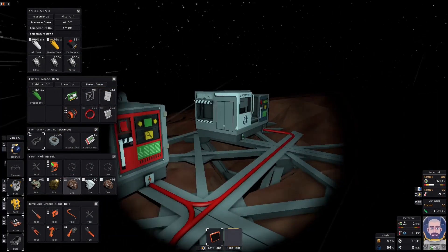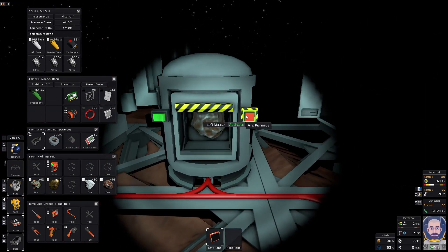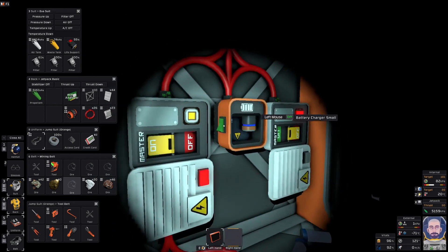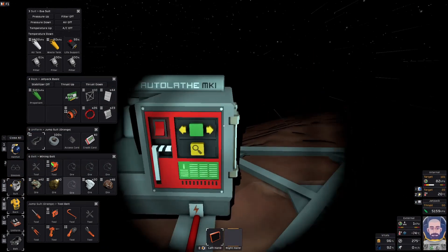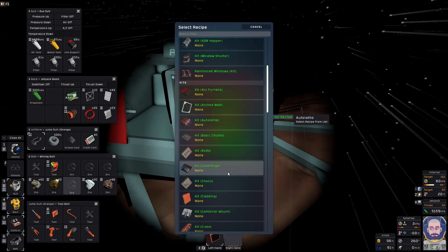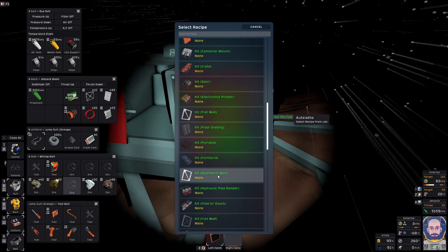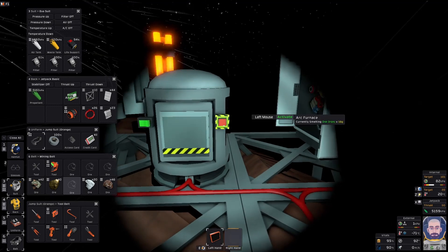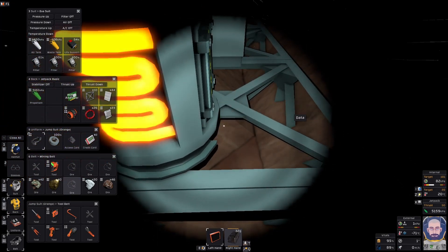I forgot to turn off the arc furnace, so we're now going to smelt, which the batteries are not going to like. I'm having a quick look through all the available things to remind myself. I know I want walls and frames and stuff like that, because at this point I want to start building the greenhouse - that's the next important thing.